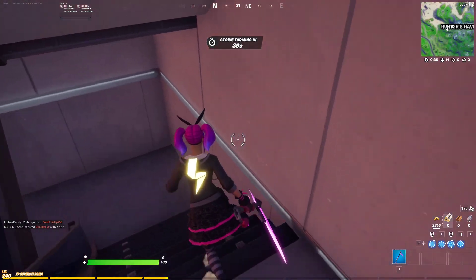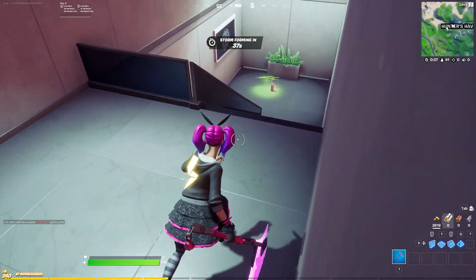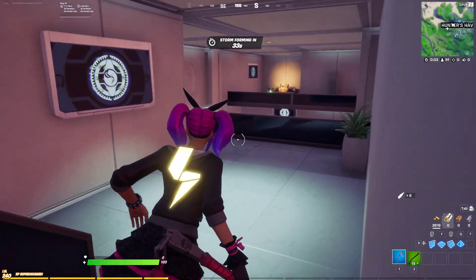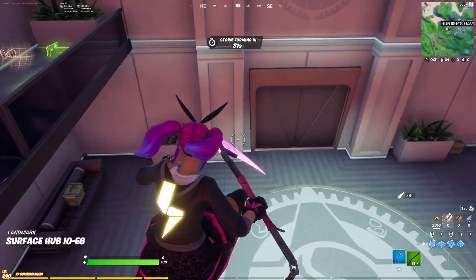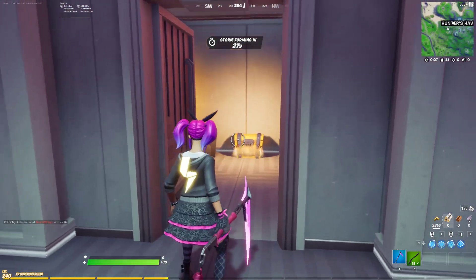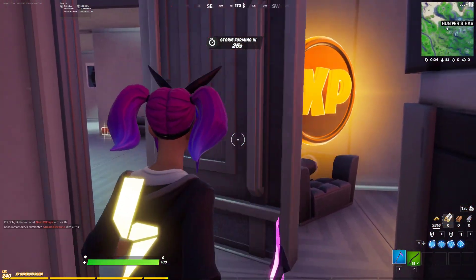All you have to do is just follow these steps downwards and there'll be a common room. Get down here and you'll see what I'm talking about in a second. There'll be a connecting room, and you can see right down there — just behind this door is where the golden XP coin is going to be.